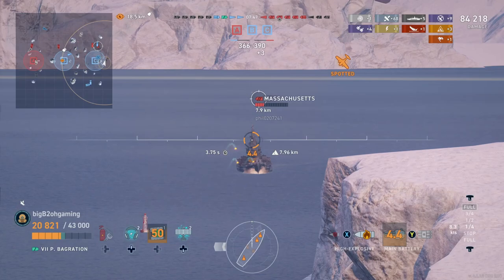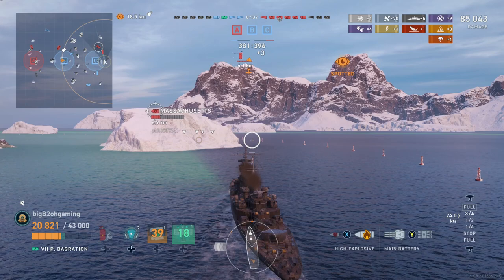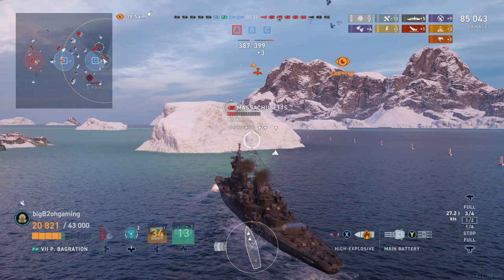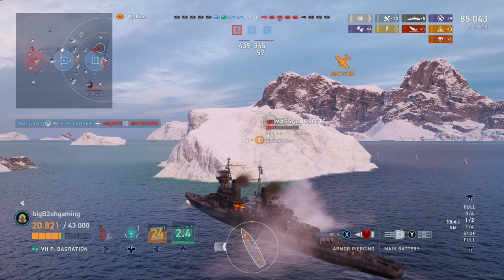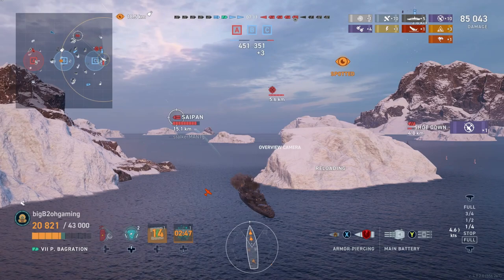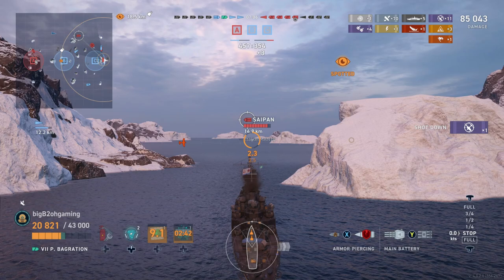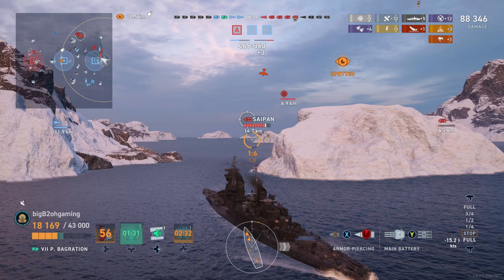I am now trying to use this small island in order to hide from the Massachusetts, forcing him to push in and allowing me to use my torpedoes to kill him off, even if it does end up being a trade. I use my radar so I can see where this Massachusetts is headed, just so I can avoid him as much as possible, especially with this Saipan still coming after me. He drops another set of bombs, but fortunately the one that hits my ship ends up hitting the turret and shatters, and does not cause a fire. Now the enemy Saipan does end up getting spotted by one of our friendly destroyers and he becomes our main target. If we're able to kill off the enemy Saipan and then play around this island against the Massachusetts, we have a much better chance of surviving.